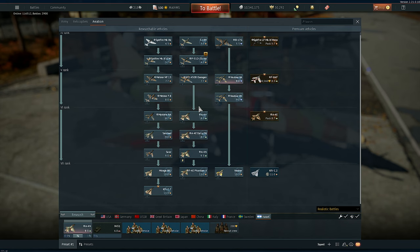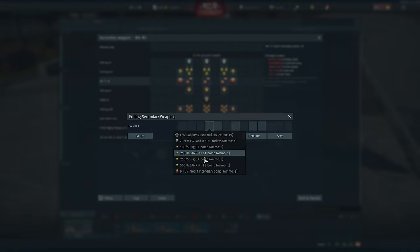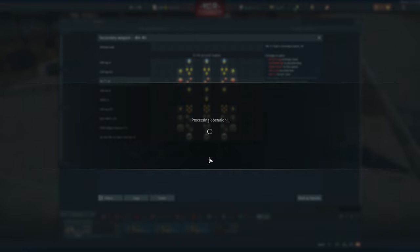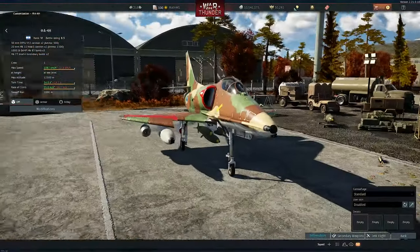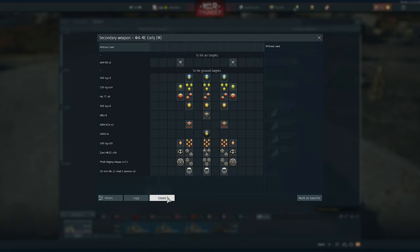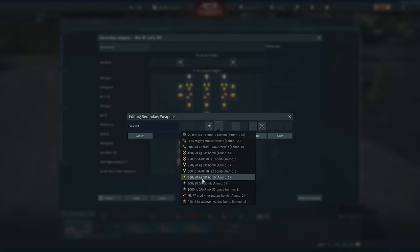The last aircraft to cover is the Israeli A-4s. The A-4H has a lot of payload options — napalm, cannon pods, you can use one cannon pod. It's very fun and very useful depending on how you play. That is a big gun pod. The A-4E Early and A-4M are also solid, with the M probably being the best of those variants.